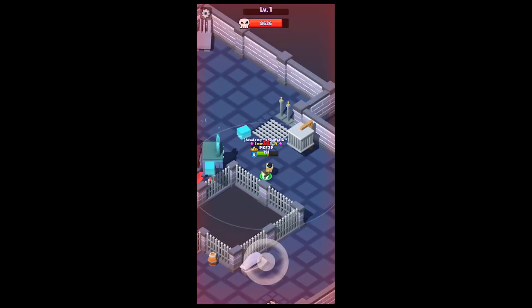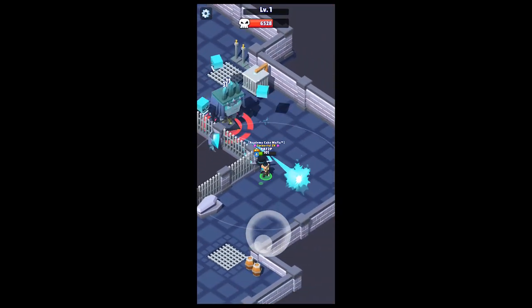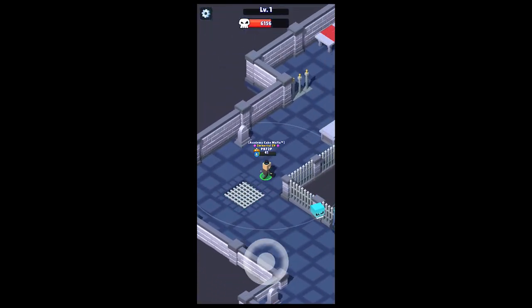If you are on a hunter that doesn't have healing, you'll need to be fast at lining up the Line of Sight, or else you will die as you try to set it up.